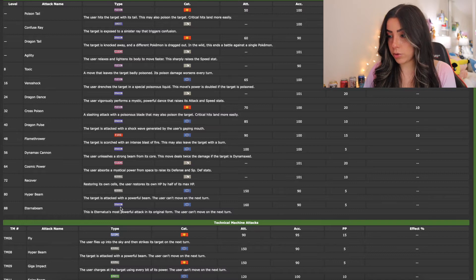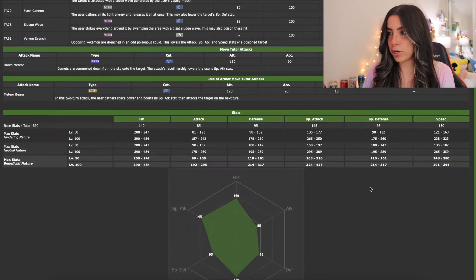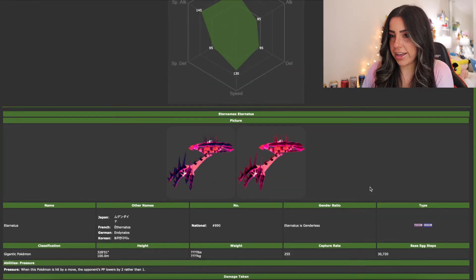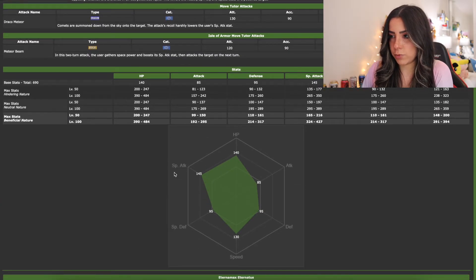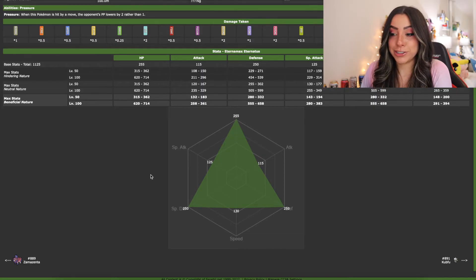It's a Dragon-type move with 160 power — that's definitely going to be a good one. Love that for Eternatus. And in its Eternamax form, in case you wanted to compare the IVs between the regular Eternatus versus when it Eternamaxes, it's got its perfect IVs. I do like the way that looks.